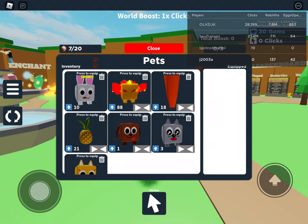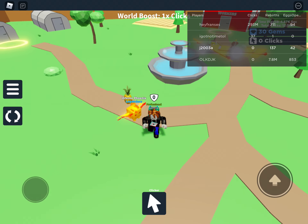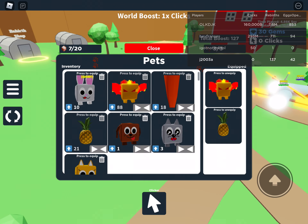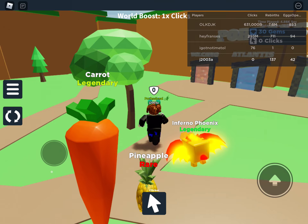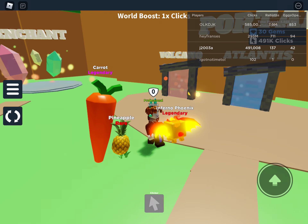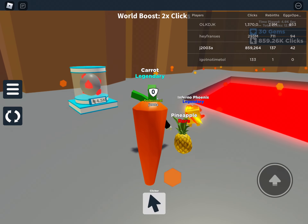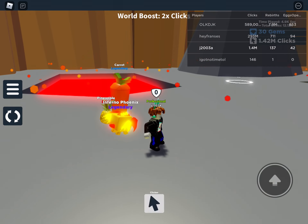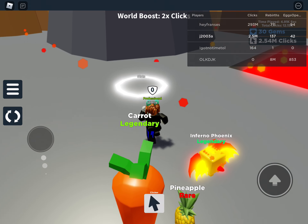So there's something I learned about these. You would want to use the pets with the most levels, with this arrow pointing up. So I'd use the carrot and the pineapple because they're going to work a lot. I'm going to use these 3 pets. Also, if you have your pets equipped, you gain more speed with the clicking.